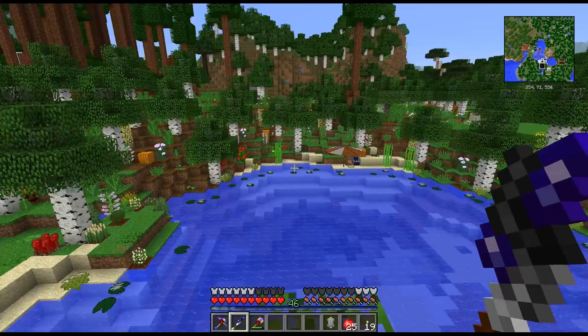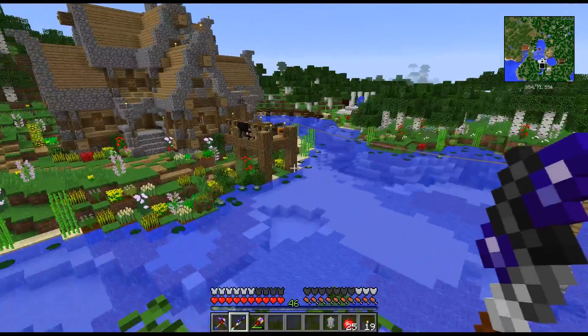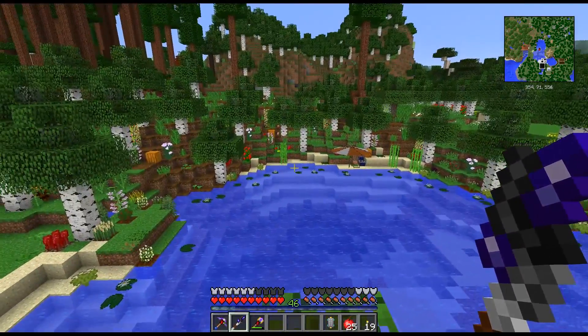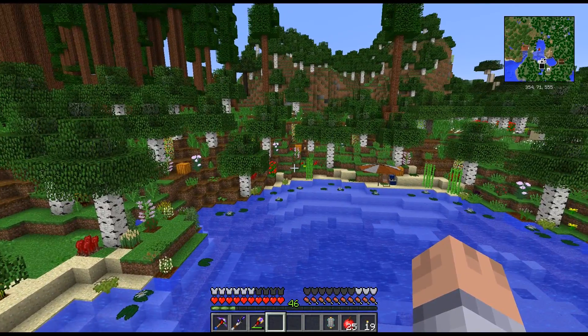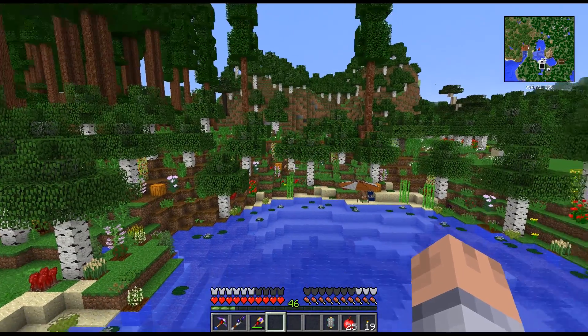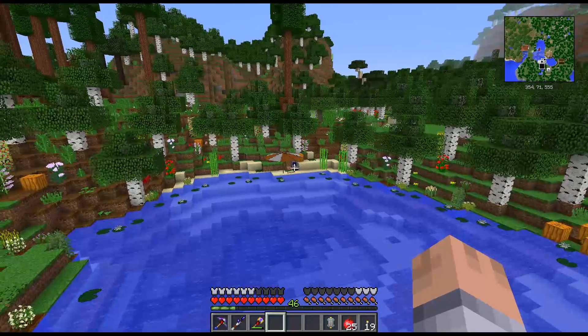First thing I want to show you guys today is the progress around the little pond here — or the lake. It's probably big enough to be a lake; a pond is a lot smaller I think. Over here we had that oil, and now that it is gone I was able to close up that cave entrance right there and start dressing it up just like everywhere else around. I planted a couple more trees as well, and a little beachfront relaxing spot right here with a cooler.